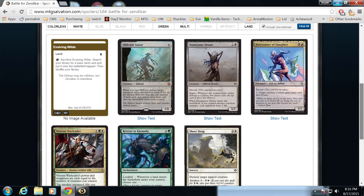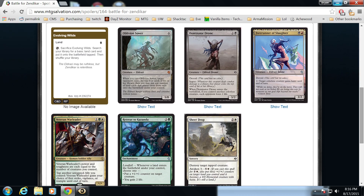Oblivion Sower — did we ever talk about this on the stream? We did not. It was the first card spoiled because it was in the picture frame of the set, and Avenger of Zendikar are the two premium foils in the set. Oblivion Sower is a five/eight for six mana, and I don't really know how to judge that eight — I don't know if there's a five/eight for six in any format.